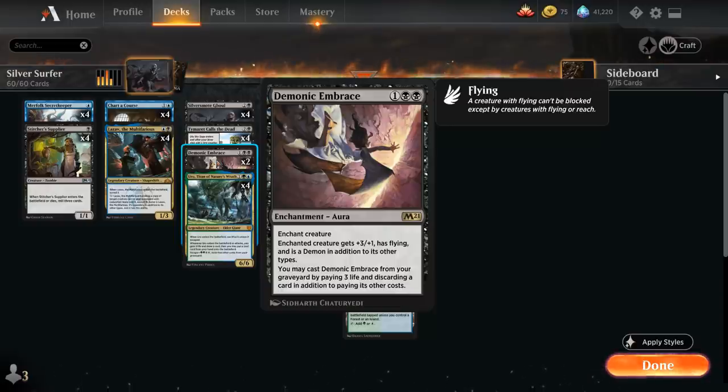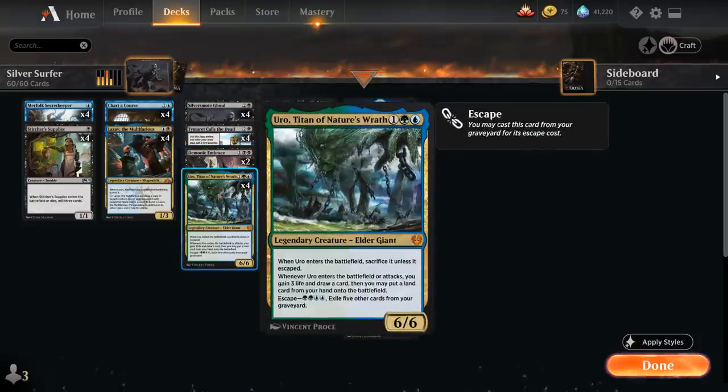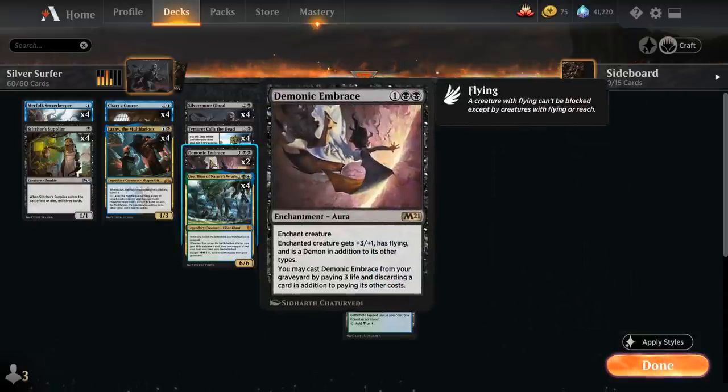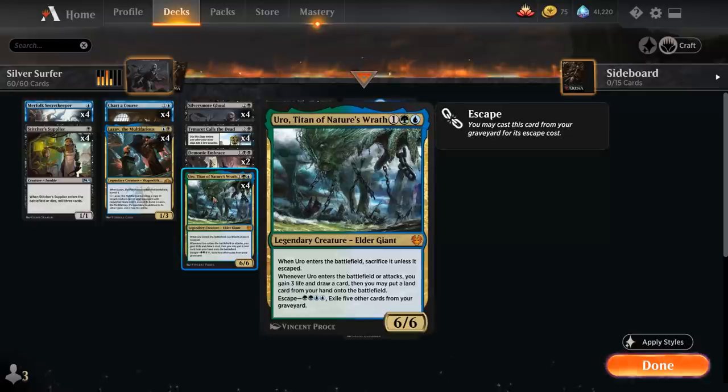We also have two copies of Demonic Embrace, a 3-mana enchantment aura that gives the enchanted creature +3/+1 and flying, and is also a demon in addition to its other types. We can cast the Embrace from our graveyard by paying 3 life and discarding a card — another way to discard a Ghoul stuck in hand, but more importantly a way to give our Uro flying. In matchups like Field of the Dead where the opponent has a bunch of ground blockers, we can give our Uro evasion. We'll randomly mill it and get access to it from the graveyard, so we don't even need to draw it to cast it.